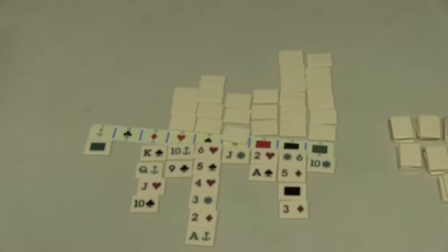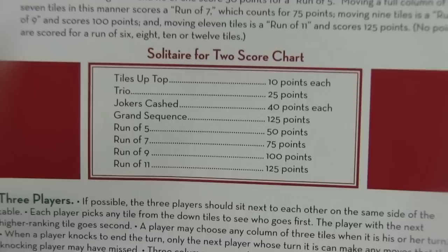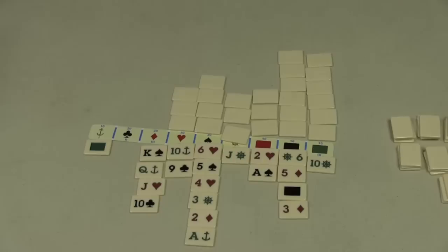As you move tiles to the top and around on your turn in a two-player game, you will score points for them, and there's a whole chart on how to score. Here's a score chart that's in the rules — it will make your mind blink a little bit. As you take each tile up to the top, there are ten points each. A trio is 25 points. Each time you use a joker, 40 points. A grand sequence — meaning you got all the tiles done from ace all the way up to king at one time — scores even more. You'll go back and forth and play multiple games if you want.